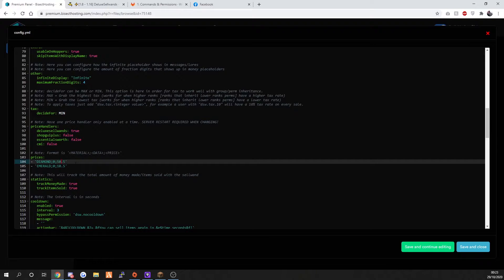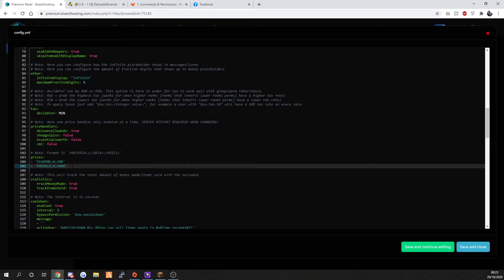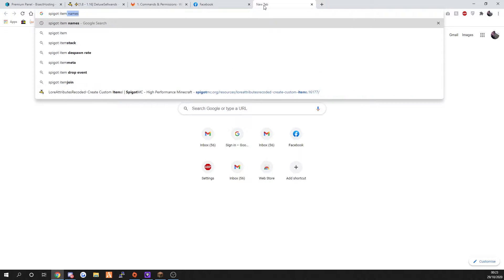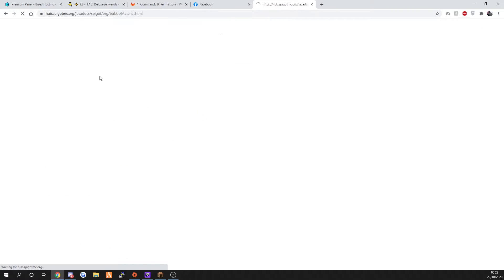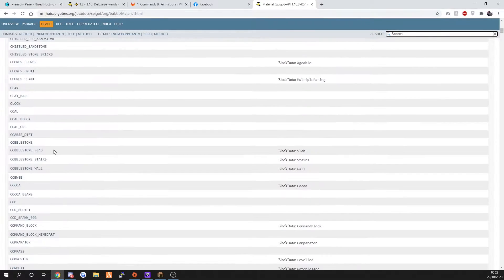Let's change that - let's make the diamond 500 and make the emerald 1,000. We also want to add an item. To add an item you put the dash, speech marks, and then the item name. If you're not sure what the item's called, go to Spigot items names and it will come up as materials - use those names.